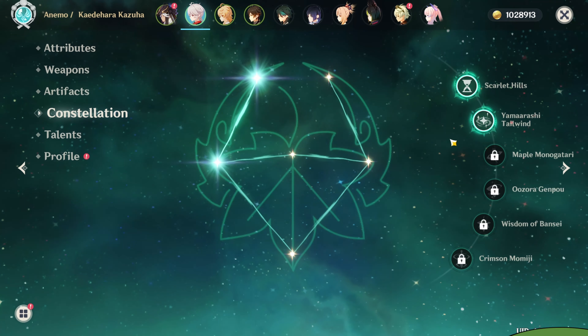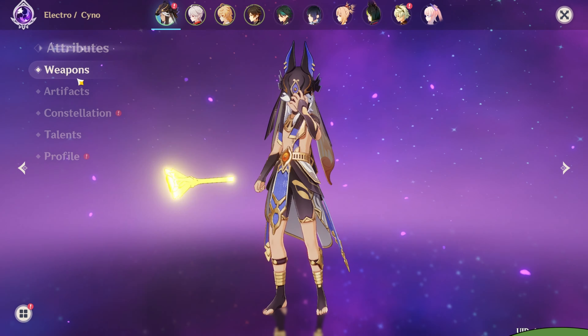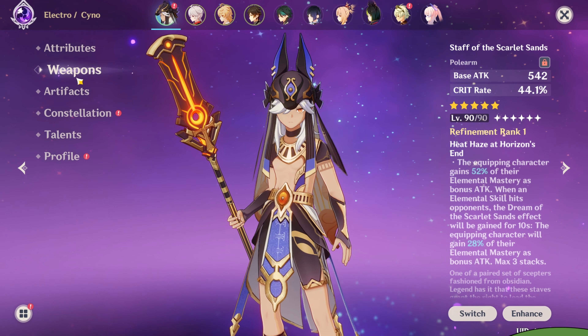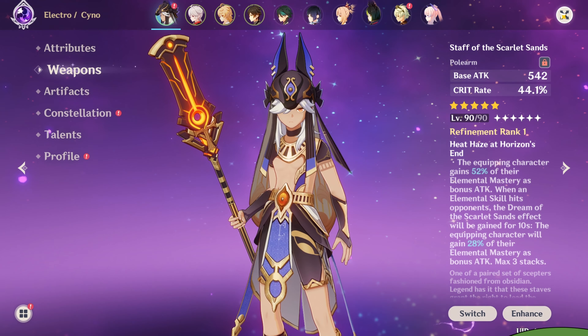The reason why I ran this team is because Cyno is going to be strong with Aggravate. Since I have C2 Kazuha, when he ults it's basically going to give my whole party 200 EM. Since Cyno with his weapon is going to be better with more EM, I'm going to see if the attack sands or the EM sands does better in these situations.